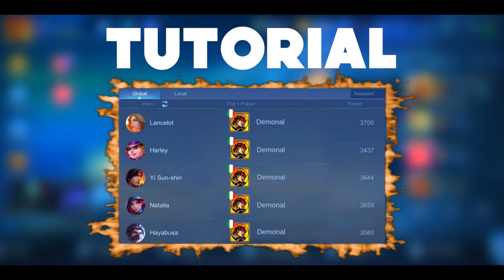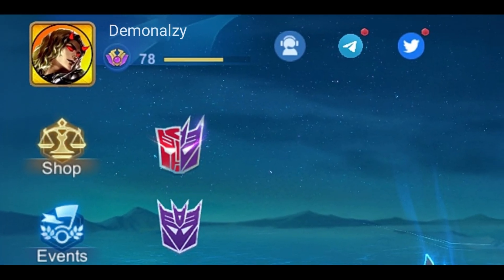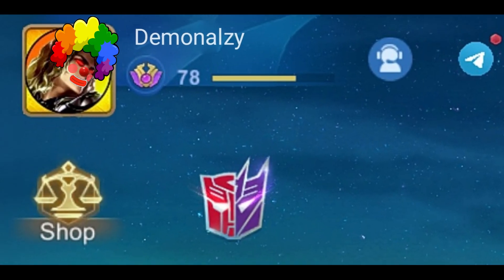Here is a quick tutorial on how to be top 1 global with any hero. First step, ignore all these useless steps. Second step, add these letters behind your existing name. Just like this — congratulations, you are now a member of Clown Z Gang.